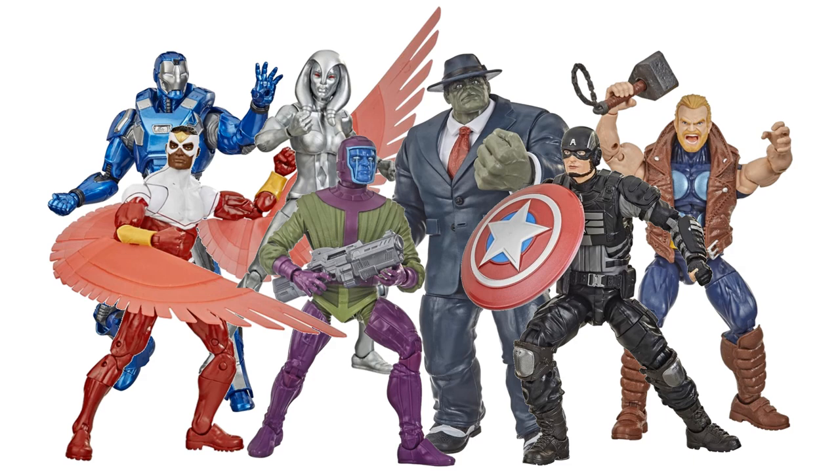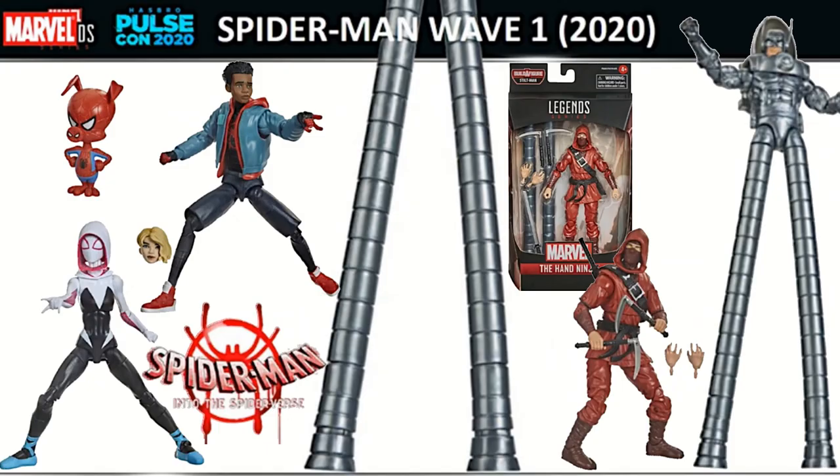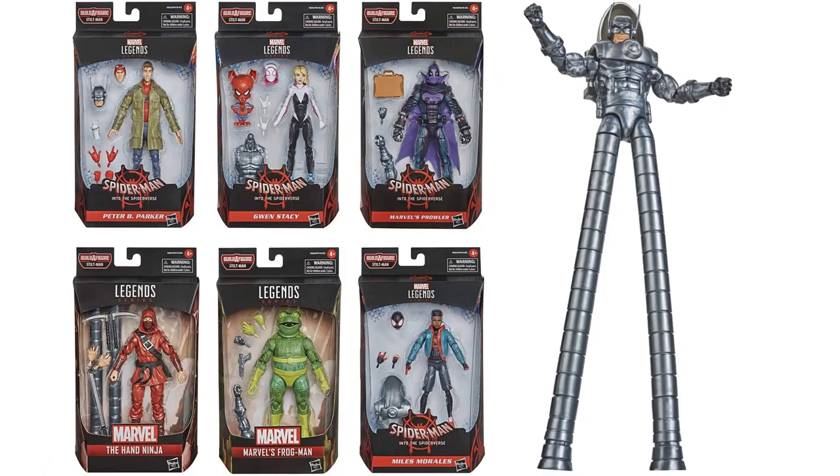Here we go with another Gamerverse wave — this time we have a Joe Fixit build-a-figure from the Gamerverse. Again you can tell with the white colored boxes. There were two versions from the Gamerverse with the Cap and Iron Man, which are just repaints from wave one, and otherwise you have comic book based figures. Then here we go with a Spider-Man wave in 2020 with a Stilt-Man build-a-figure. They were very smart to allow us to have an army builder with the Hand Ninjas so we can get more and more legs in each package to make him taller and taller. It's a really cool Spider-Man wave with figures from Into the Spider-Verse — four from Spider-Verse and the other two were comic based.